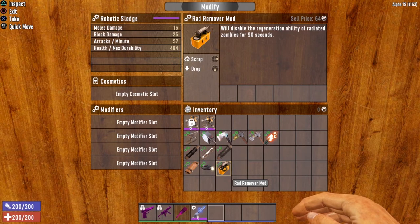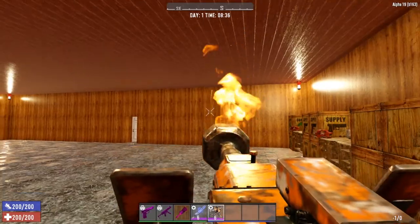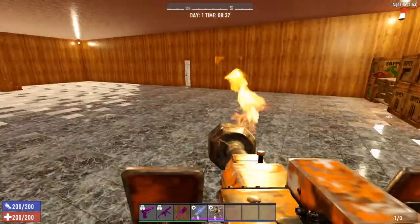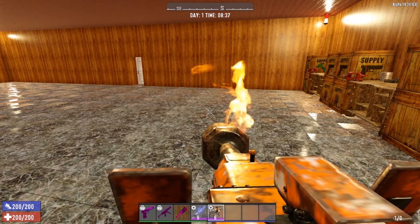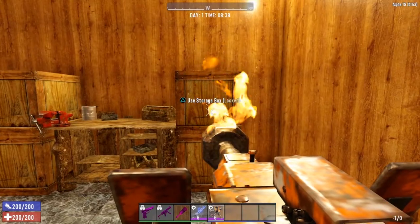Those are all of the mods available for this weapon. For me personally, I would go Weighted Head, Burning Shaft, Structural Brace, and then pick one more — maybe Wood Splitter since you can use the Robotic Sledge to bash down doors. I think I'll go the Hunter mod — you're not going to take your Robotic Sledge out hunting animals, but we have an extra slot, so we might as well use it. I'm going to get my other one modded up and test it out. One thing I neglected to do is test the tier six Robotic Sledge at max level. Since we can have two of them, we'll put both by the door out by the shack and get attacked by a whole bunch of zombies to see how they do.